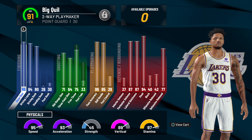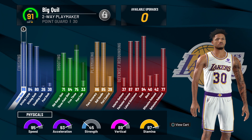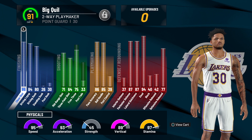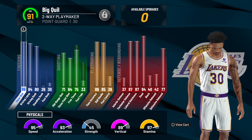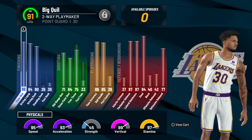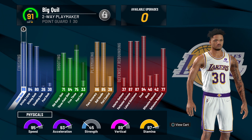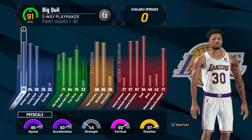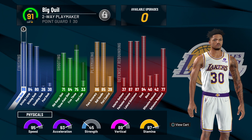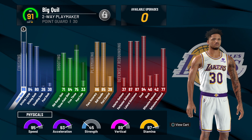I'll leave a link in the description to the build video, but basically it's a two-way session playmaker. When I'm at 99 overall — once I decide to grind this build — he will be absolutely unbelievable. I'm going to have an 84 driving dunk, which means I'll be getting all the best contact dunk animations. I'll have 99 speed, 99 acceleration, 99 vertical, a 68 three-pointer with a bunch of shooting badges, an 89 ball handling, and a 98 steal with near-max wingspan.